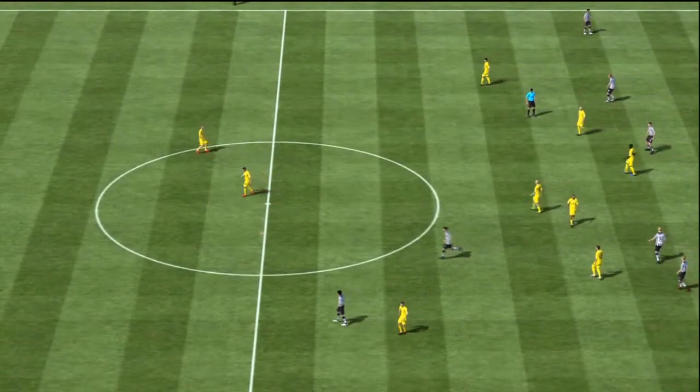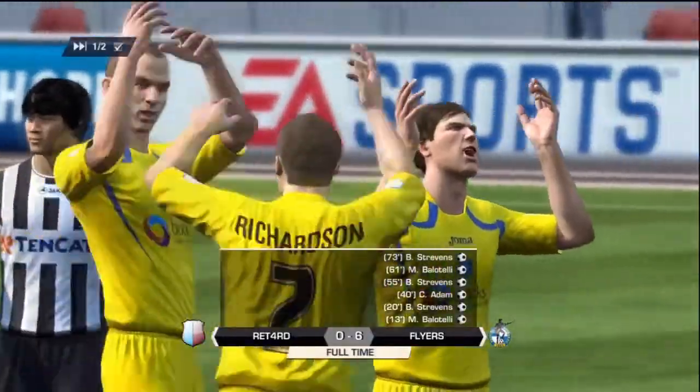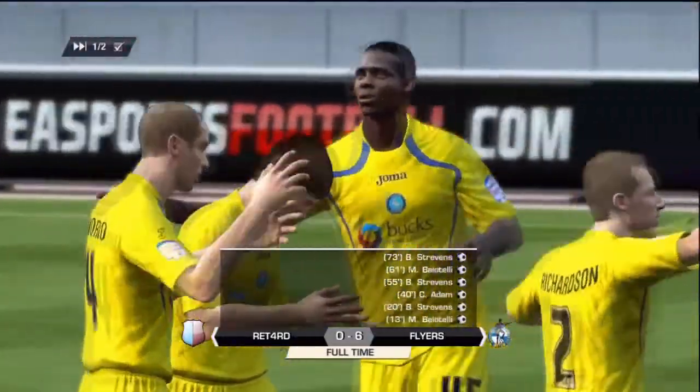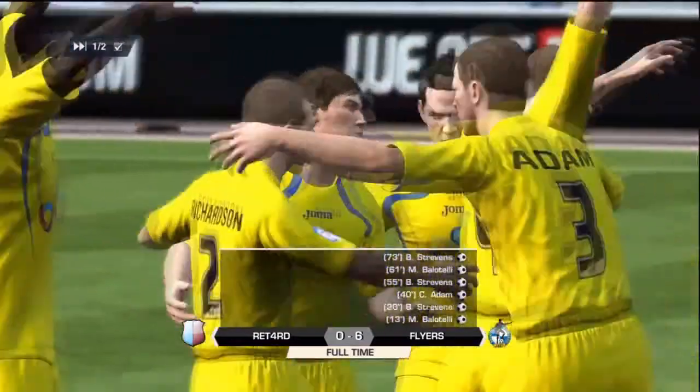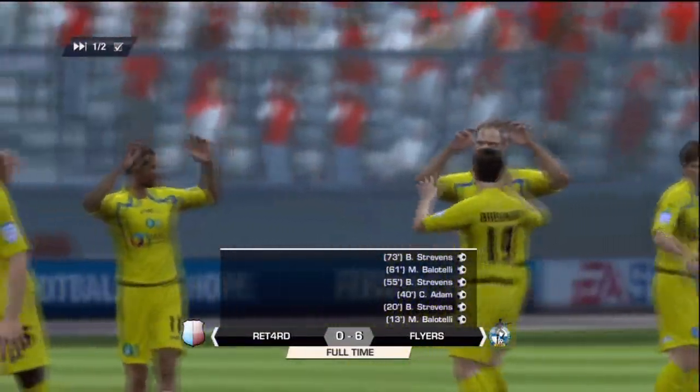And then this guy blasts the ball when the game ends. If you just hold X or B when the game ends, your guy launches the ball - it's pretty funny. So, 6-0 again. That seems to be pretty popular so far for my team - 6-0 wins.